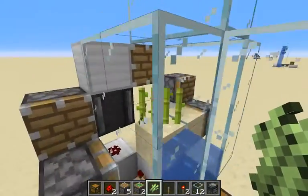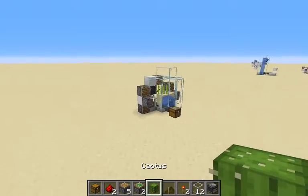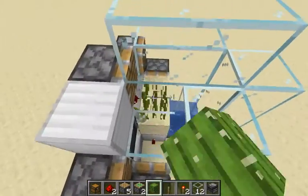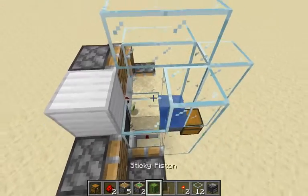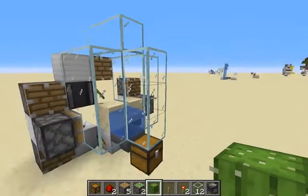It didn't generate anything because it's slower than the bamboo farm. You can also put cactus inside, but with the cactus the thing is you can't place glass around it, so you have to make a wider chamber.